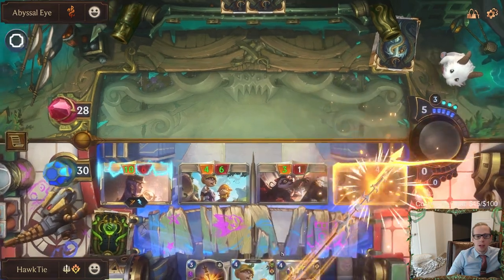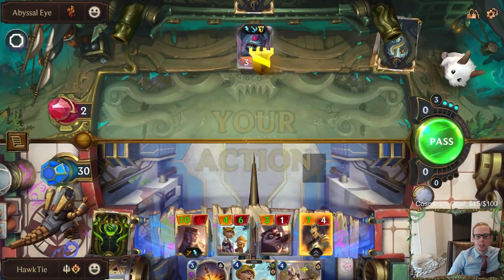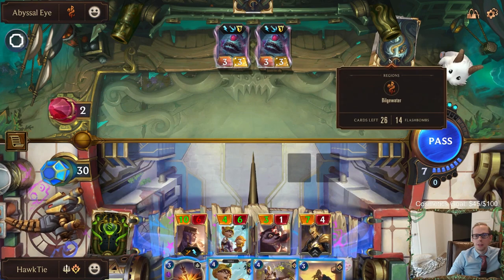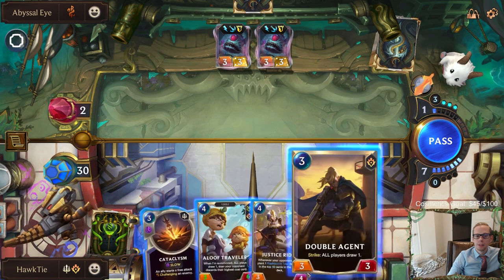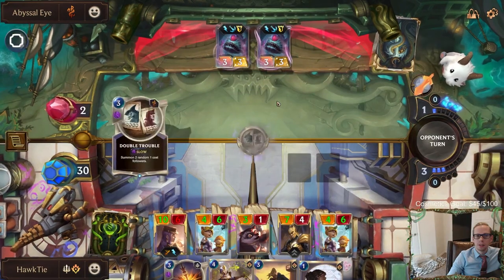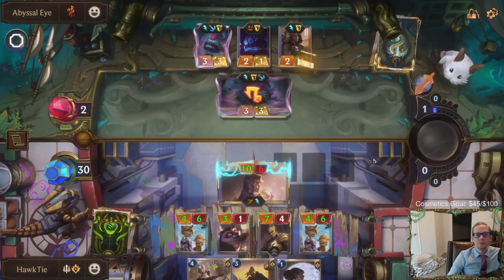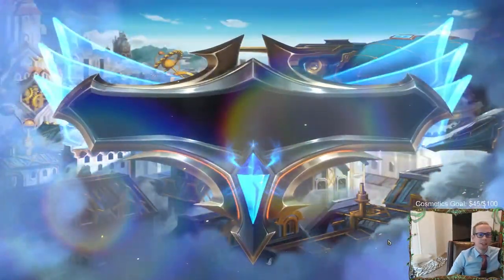We'll still just do it - considering playing Aloof Travelers first, but we'll just do this. Not quite lethal. Oh, they have a second one. They only got one trap this round. Hopefully they give me priority again. Yes! They gave me priority again! We did it - we got them to draw a second trap so now it's two. We got priority, struck with Caitlin, dealt two - lethal! And now we don't have to take the other loser damage. Still at 30!